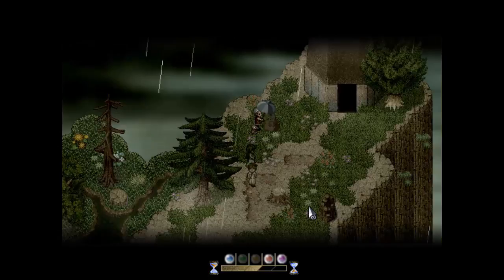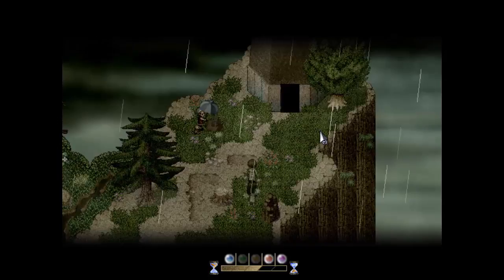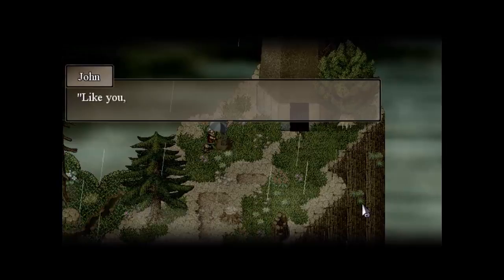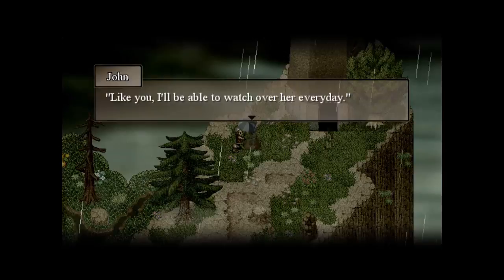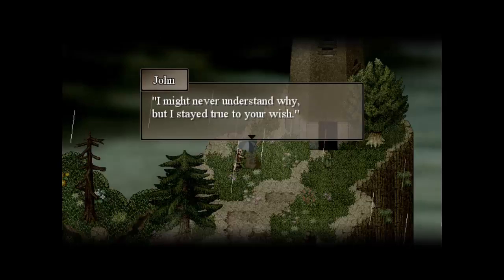Yeah, we still can't talk to Johnny. And I guess we can't explore down here either. Okay, let's go inside the lighthouse. It's finished, River. Like you, I'll be able to watch over her every day. She won't be alone anymore. I might never understand why, but I stayed true to your wish. I'm sure Anya is grateful to you too.